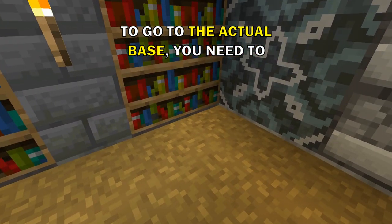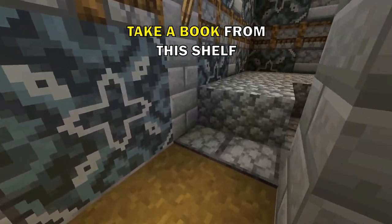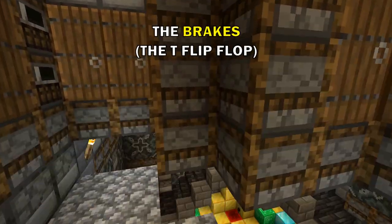To go to the actual base, you need to take a book from this shelf and put it in this one to deactivate the brakes.